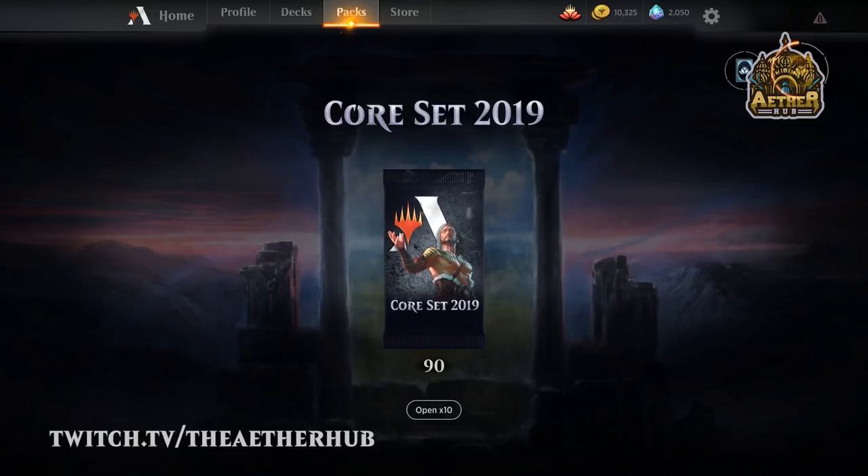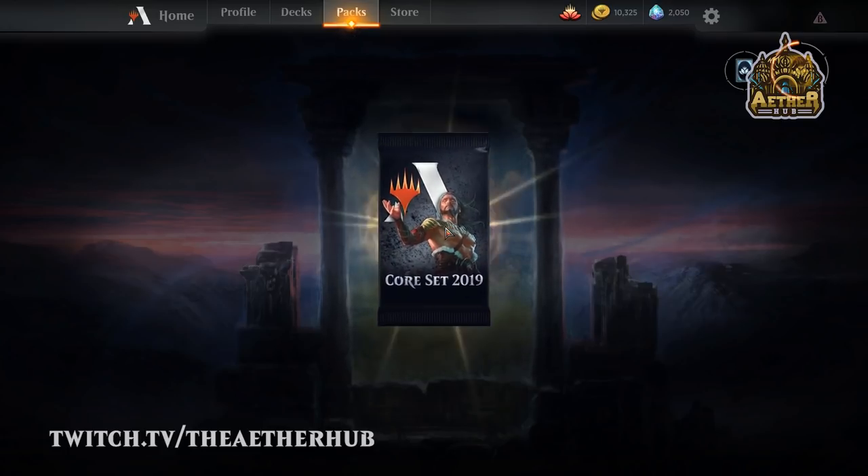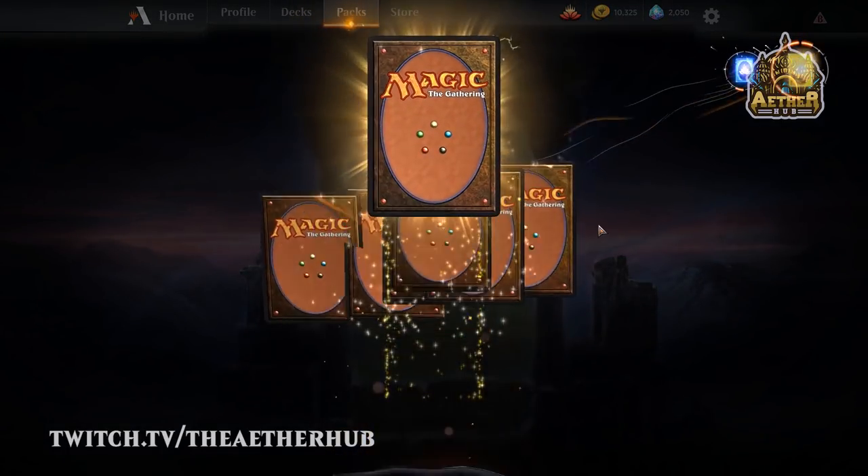The math still all works out the same — you're still gonna get the same number of wild cards, but at least you get them quicker than before, where you had to wait and fill the vault, which could take forever. Depending on how many duplicates you open — or quintuplets, sextuplets — they need to figure out what to do with fifth copies of cards. Correct us in the comments.